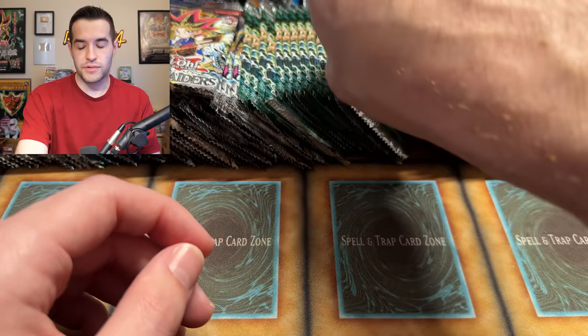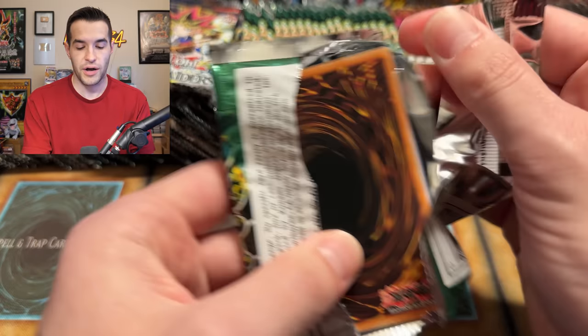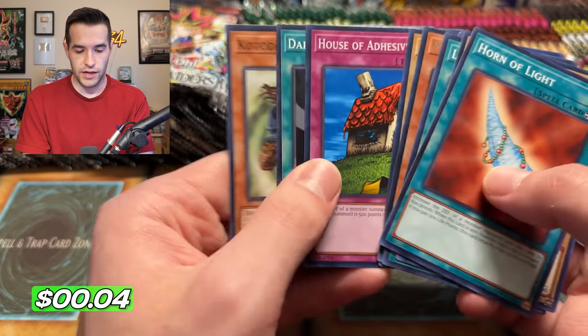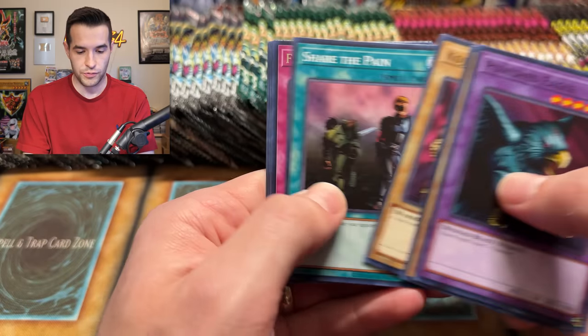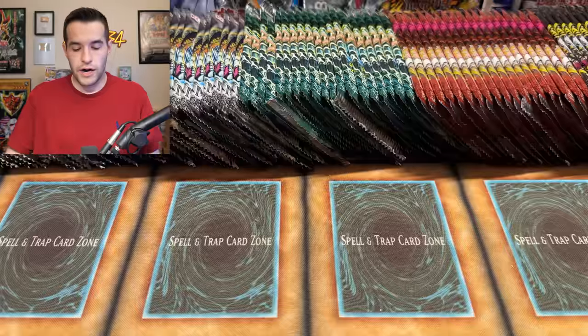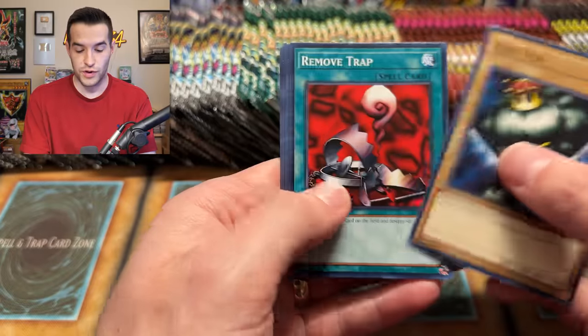Let's get another one. No secret - feel the pain. Genzo time. Maybe we'll get an Imperial Order this time. Imperial Order - secret rare! I did not see that coming. I was like 'maybe we'll get an Imperial Order just because we always get Genzo,' and guess what - we pulled it! So we have two secret rares so far, a bunch of supers, couple ultras. This is getting wild. At this point we've got two secrets. We might pull a secret out of every box.